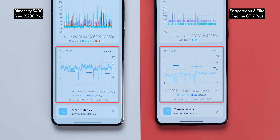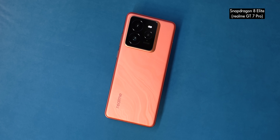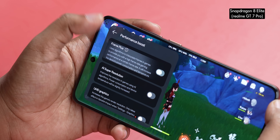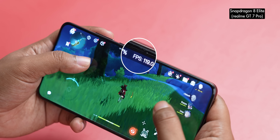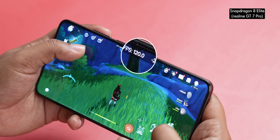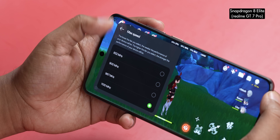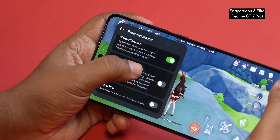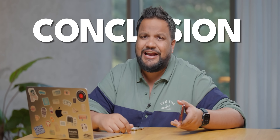The power draw data for the 8 Elite seems off, but what we can glean is that power draw is definitely lower on the Snapdragon 8 Elite compared to the Dimensity 9400. The GT7 Pro also has extra gaming features — you get game frame interpolation, and Genshin Impact runs at 120 FPS, which we verified in the tool. The GT7 Pro's gaming mode also lets you tune CPU and GPU core frequencies and even bump up resolution — it's very detailed.